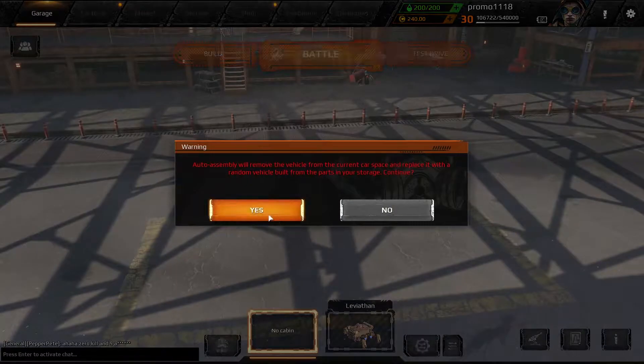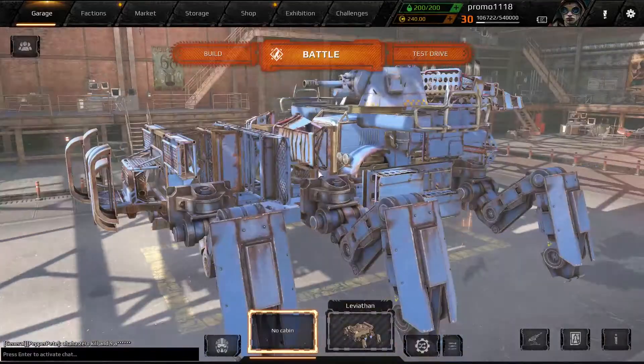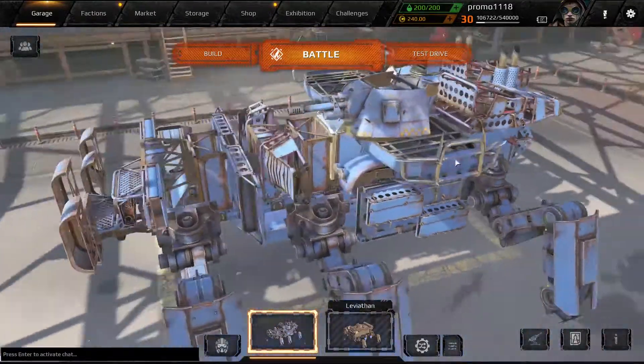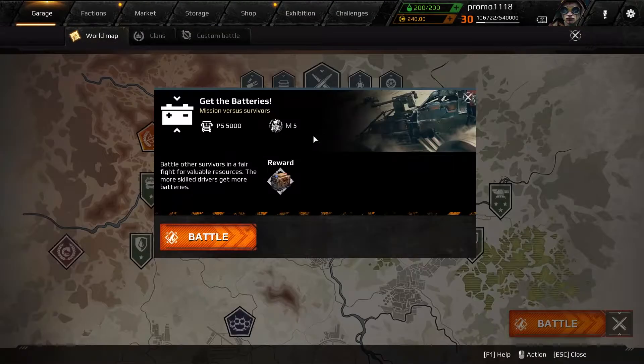So let's go ahead and press the button. What is it going to make? It's got legs — it's like a scorpion! Okay, let's go into battle and see what we can do. Let's go get the batteries and go to battle.